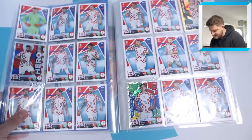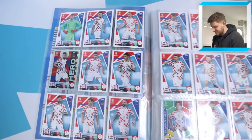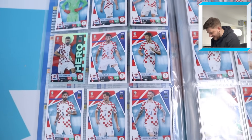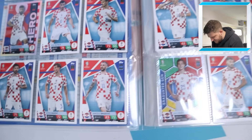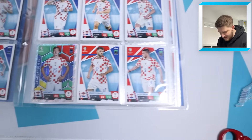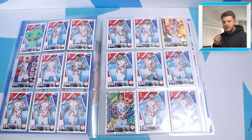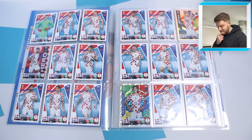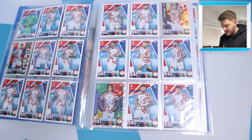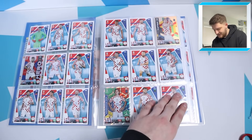Turning the page, we're straight into the teams starting off with Croatia — and as you can see it's a completed team. The goalkeeper in the top left is Livakovic, all the way down to Marcelo Brozovic at the bottom, with captain Luka Modric up there as well. There's also a graduated gem. Each team does have a captain, hero, and I think a graduated gem. That is a fully completed Croatia.